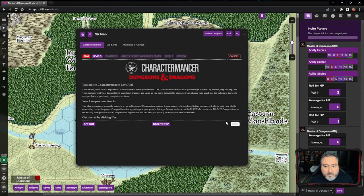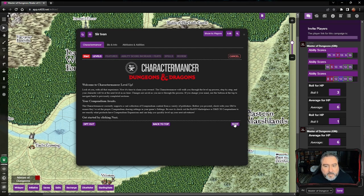At level five, we go to Cavalier level five, and we get our Extra Attack.